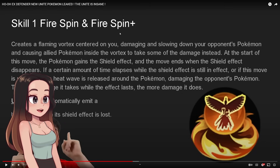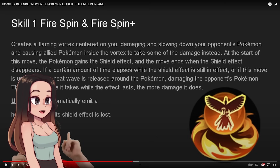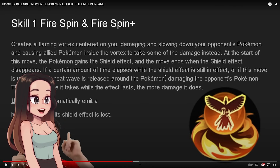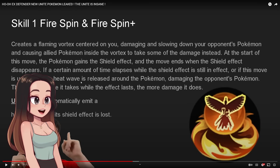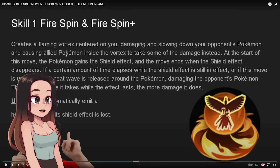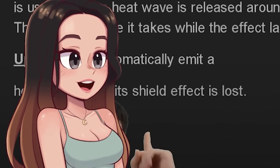Fire Spin and Fire Spin Plus creates a flaming vortex centered on you, damaging and slowing down the opponent's Pokemon, and causing allied Pokemon inside the vortex to take some of the damage instead. At the start of this move, the Pokemon gains a shield effect and the move ends when the shield effect disappears. If enough time elapses or the move is used again, a heat wave is released around the Pokemon, damaging opponent's Pokemon - the more damage it takes while the effect lasts, the more damage it does. Maybe allied Pokemon can tank some of that for you so it lasts longer.